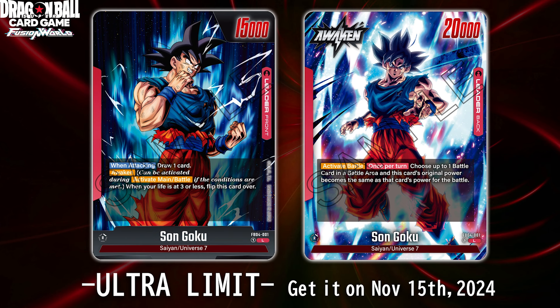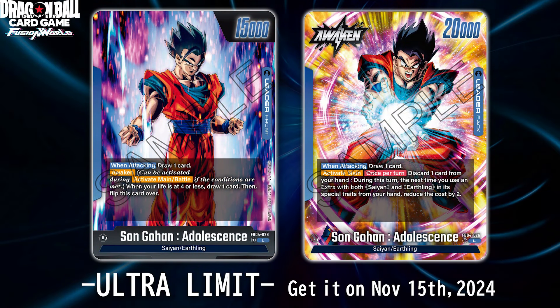That means either on your turn or your opponent's turn you can activate this ability. If your opponent is throwing down like three Gigantic Meteors, buffing up their unit to like 150k, all you have to do is use this ability and throw down an extra 5k — it is absolutely insane. I just want to talk to whoever is in charge of these red cards. We just keep getting these ridiculous red leaders back to back, but it's not Fusion World, it's Goku's world — let's be honest.